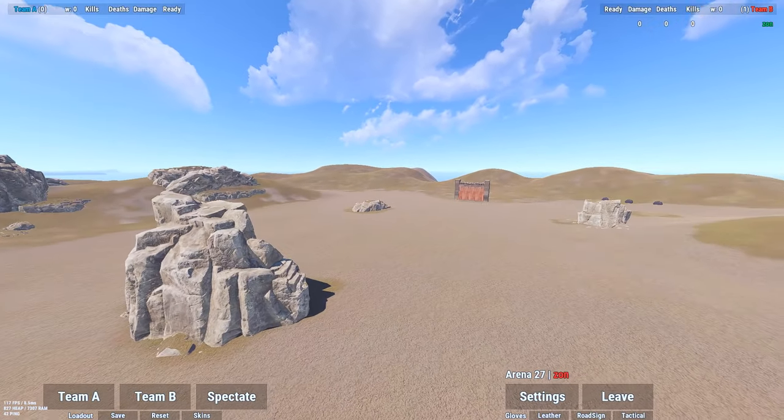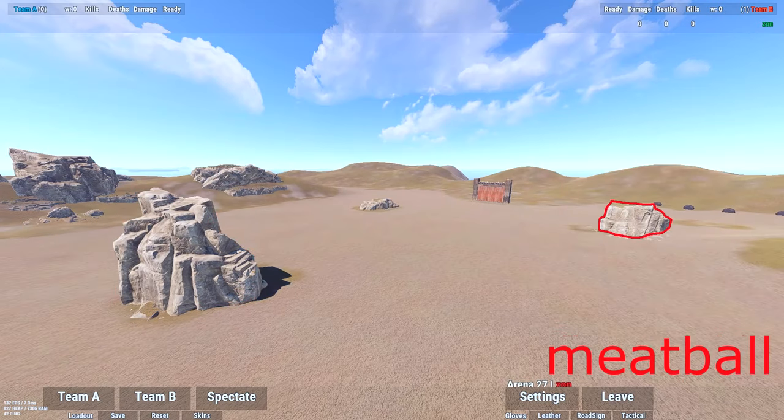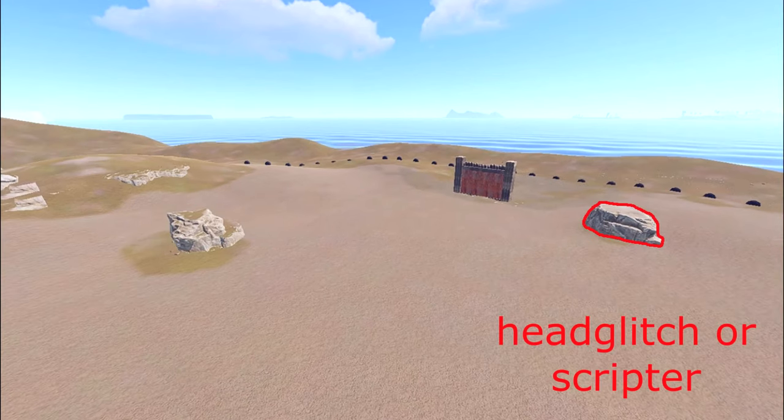Now let's head to Mid. Obviously, we got Mid Rock. Then we got Flat Rock, or Pancake. We got Meatball, Snail, and Head Glitch, or Scripter.